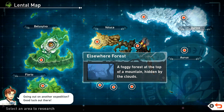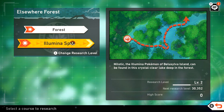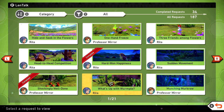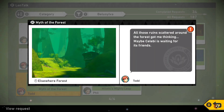Hello everyone and welcome back to New Pokémon Snap! Last time we went to the Elsewhere Forest and got it maxed out by finding one mythical legendary, which was unexpected. We almost got it completed as well — the only one left I think is the number one ranked photo. So we're gonna go ahead and go to the illumina spot this time around.